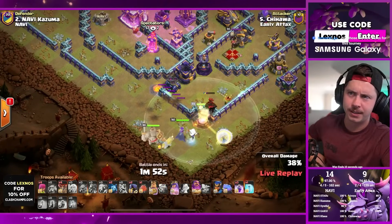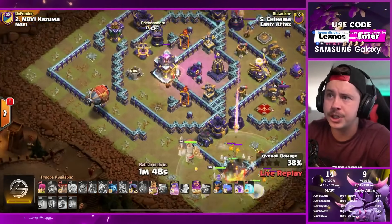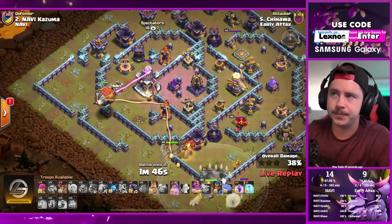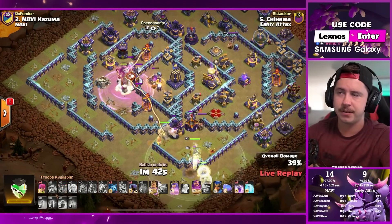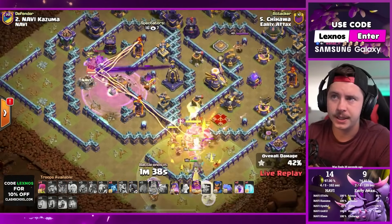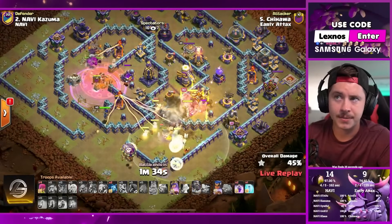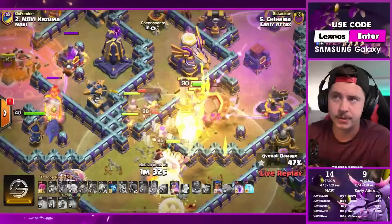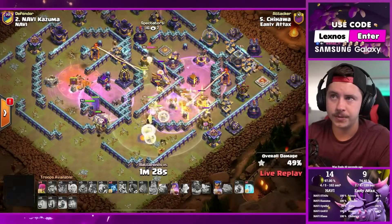E-Titan, queen, king fight the hound and pups then go inside - switches to plan B, the battle blimp. Soaring in for the town hall with an extra rage spell used. Down goes the town hall thanks to yetis inside the blimp - king ability, sends the royal champion to the core. But did he really not get the king and warden ability synced? This homie's slacking today!